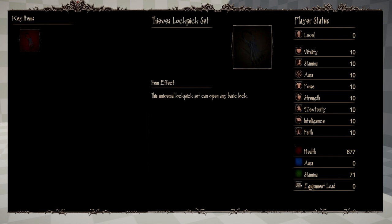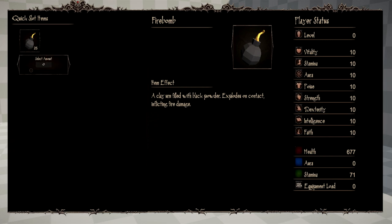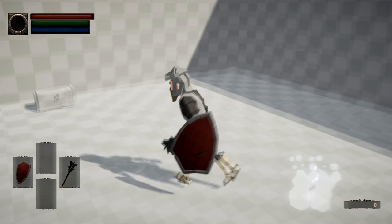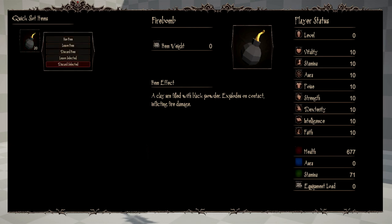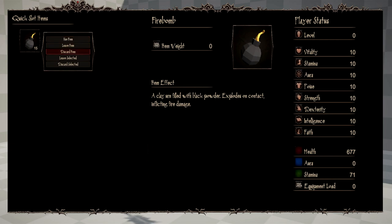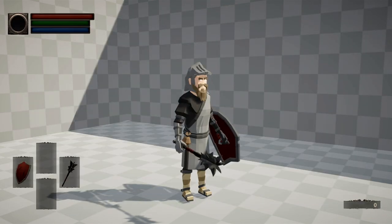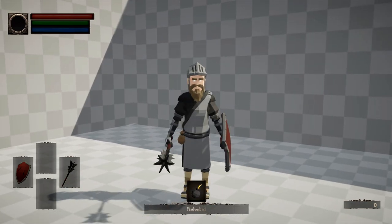Since the inventory screen works a little bit differently than the equipment screen, when you click on an item it doesn't equip it — it will give you a drop down menu. From this drop down menu, you can choose to use the item, leave it, discard it, or leave selected, or discard selected. Here I've chosen to leave five firebombs, meaning I've dropped five firebombs on the ground that any player or myself are free to pick up again. If I choose to hit discard selected and choose to discard five of the item, the item is just taken out of the game — deleted. The item count goes down and the item does not appear at my feet. The options discard and leave work very similar to discard selected and leave selected. If I choose to hit discard, it will discard one of the items taking it out of the game. If I choose to hit leave, it will drop one of the items at my feet, free for myself or another player to pick up, adding it back to our inventory.